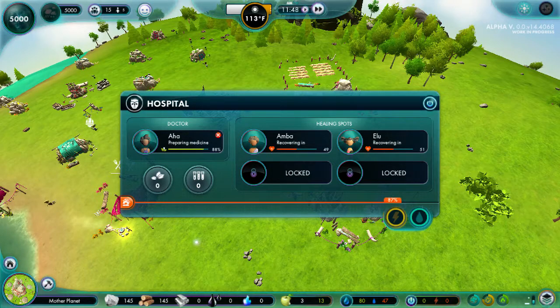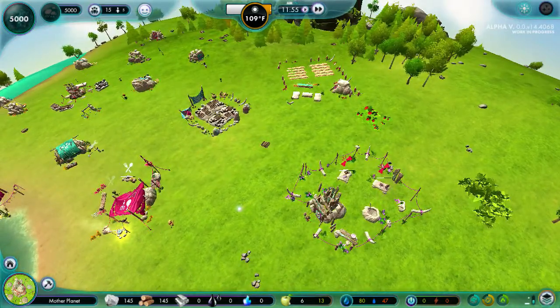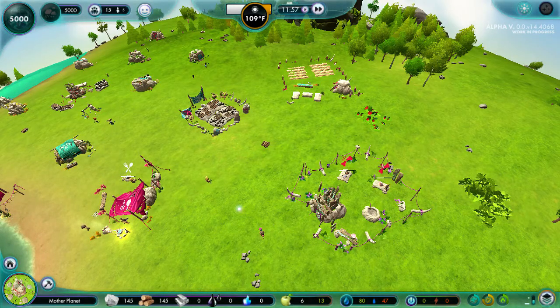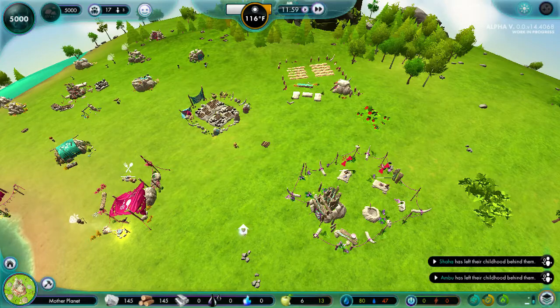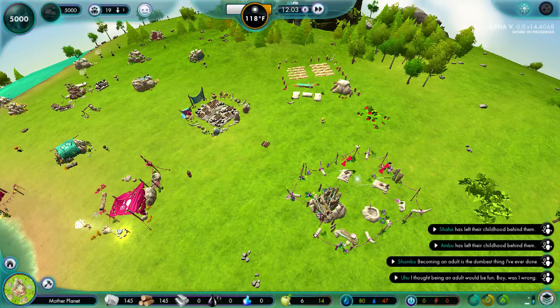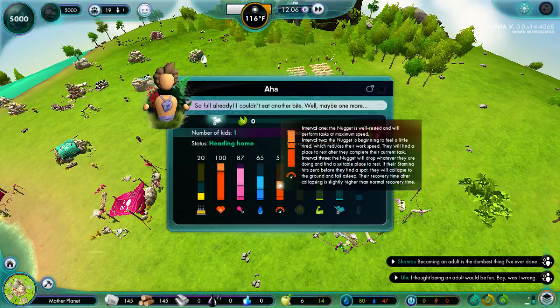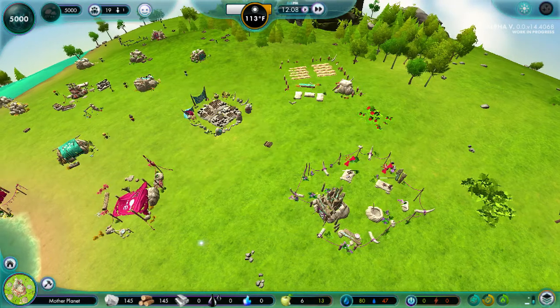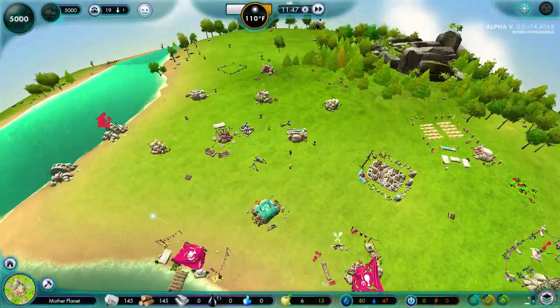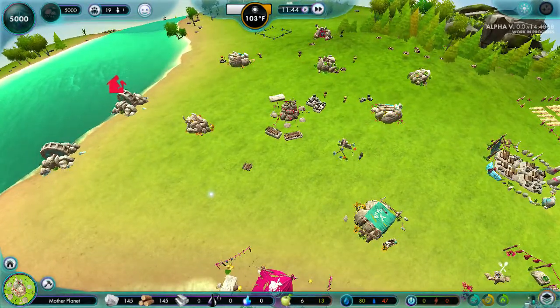Why does everything take forever? What is with these devs and 2%? Everything goes up 2% at a time except for the healing — if that went up 2% at a time that would actually be helpful. What are you doing, witch doctor? Oh, he's going home. Of course. Why heal your patients? You don't even need to go home! Your rest is like 50%, your energy is like at 50%. I don't understand — why would you go home? Can't you just heal another person? Can't you see that they're dying on your beds?